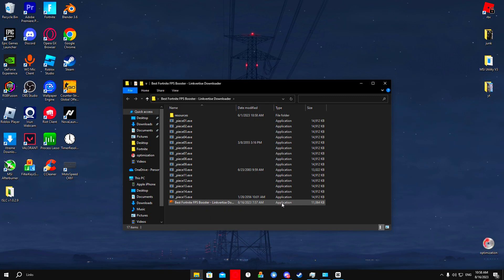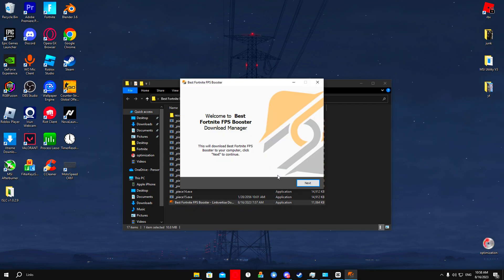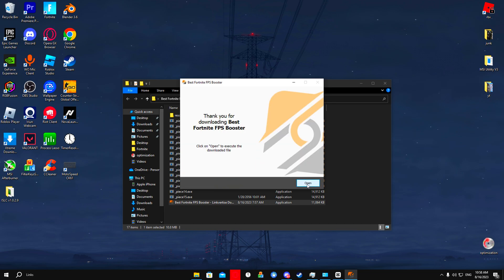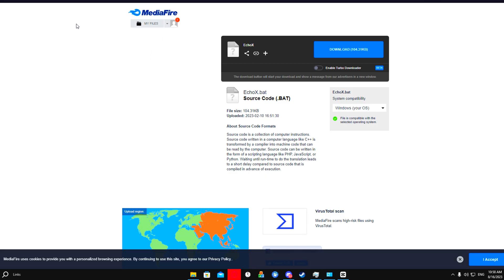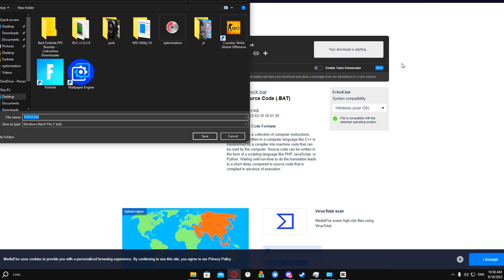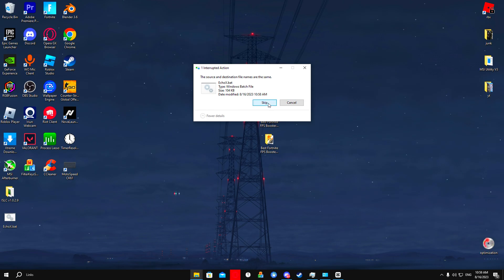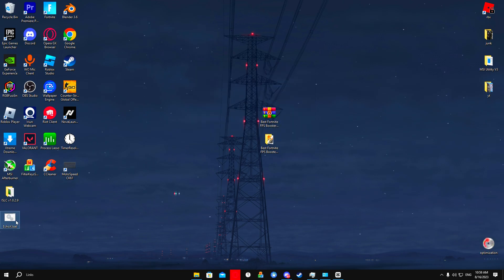The file is called 'best Fortnite FPS booster Linkvertise.exe' and has the logo — double-click on it. After it opens, press Next, then Skip All — not Accept, Skip All — because accepting will start downloading ads. Press Skip All, then press Open. As soon as you press Open, it will take you to the download page for the application we're using. Press Download, then Save, and drag it to your desktop.